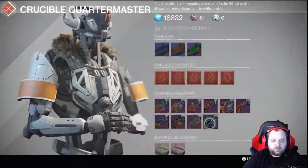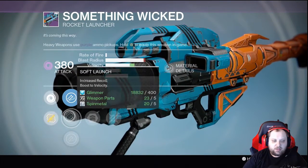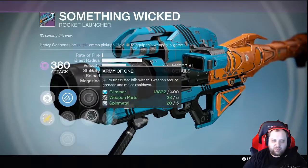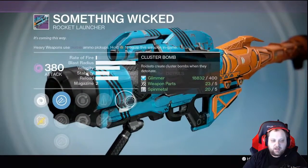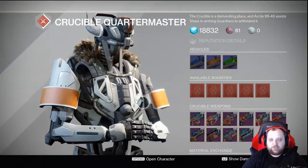The last one is Something Wicked, the rocket launcher. Aggressive Soft Launch ups the velocity a bit but drops the blast radius. Hard Launch, Soft Launch is pretty good here. Army of One, Perfect Balance, Heavy Payload, Buster Bombs — I'd wait, I'd recommend waiting. So Crucible Quartermaster is a failure.